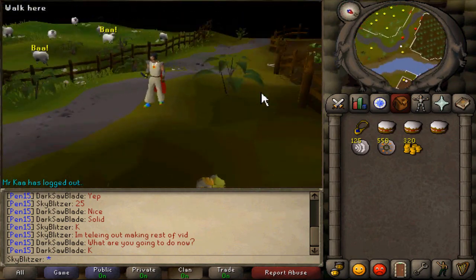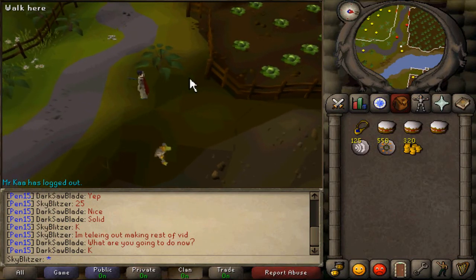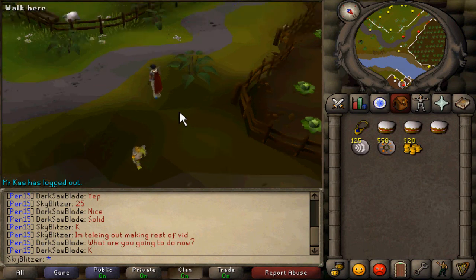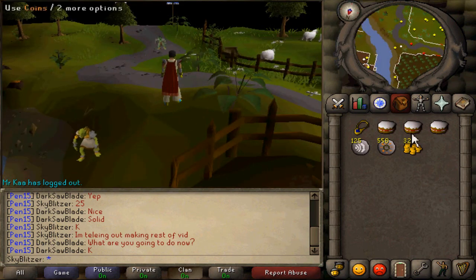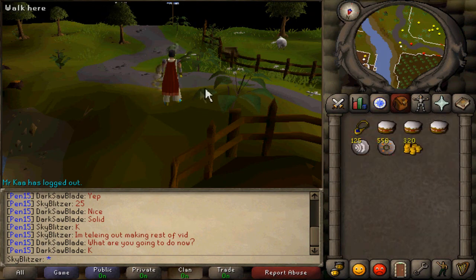I'd recommend if you're really low-level magic to start off by doing the imp catcher quest. The imps don't seem to be spawning right now, but usually two of them spawn around exactly the square I'm standing on. You can kill them, take their beads, and go to the wizard at the magic tower.